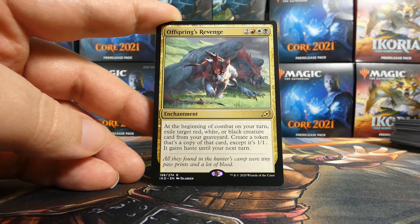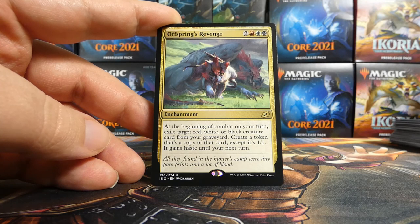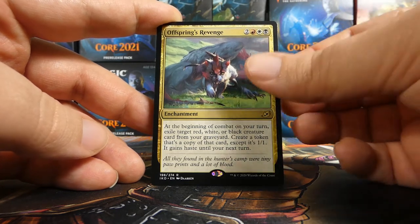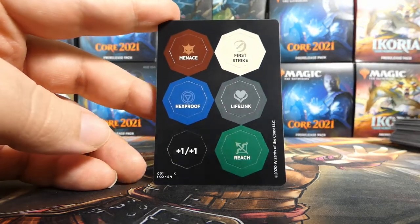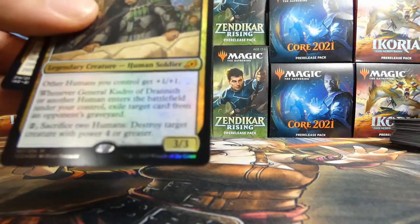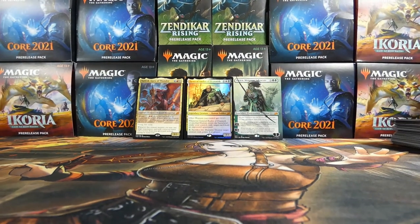General Kudro is fine but I don't know that we have a ton of humans — well, Snare Tactician, Drannith Stinger, and Drannith Healer are humans so maybe we do put Kudro in with the Savai Triome and one or two other black sources. That's my thought — let me know. There's also a Rugged Highlands but not much else, and a punch-out token card. Three mythics in this kit, folks — three of them. That is incredible.